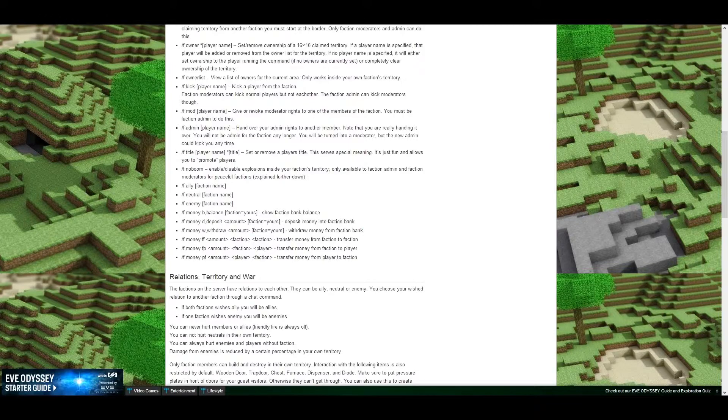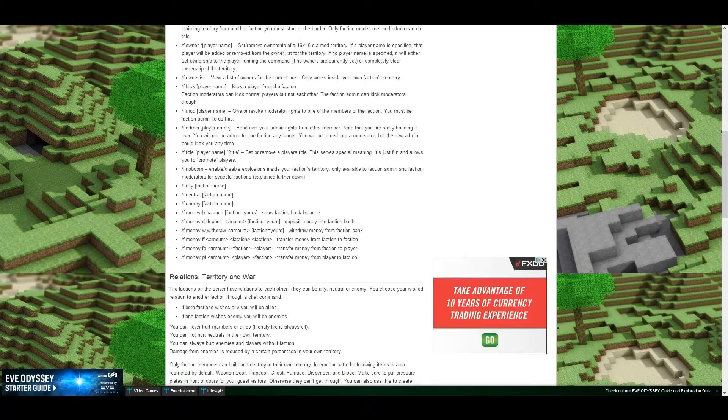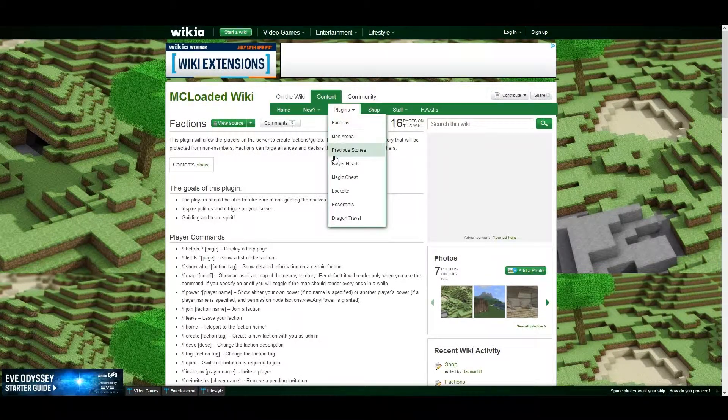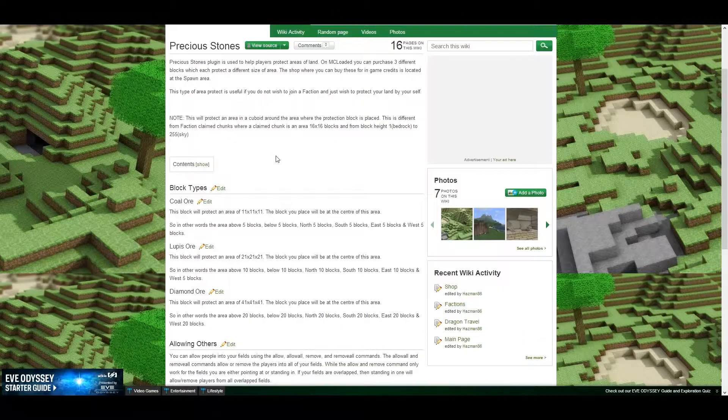You can find info on how to do stuff within your own faction, safe zones, war zones, et cetera — it's all there. There's also Precious Stones, which is used to help protect your land on the server. You can buy protection blocks on the server at a shop just near spawn — coal ore, lupus ore, and diamond ore — and they give your player protection as well.